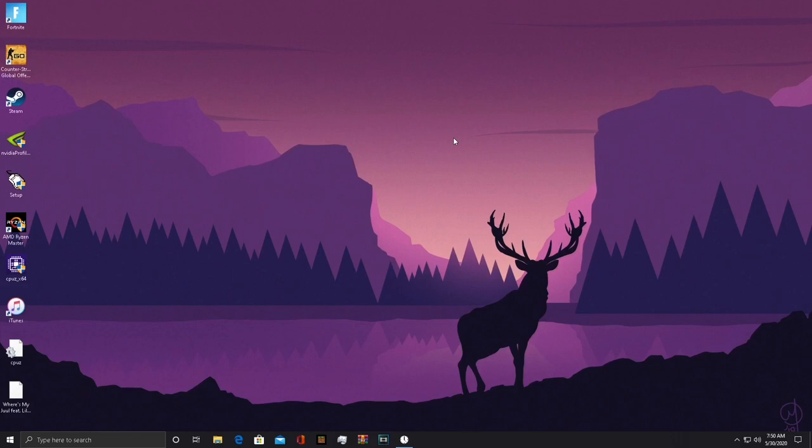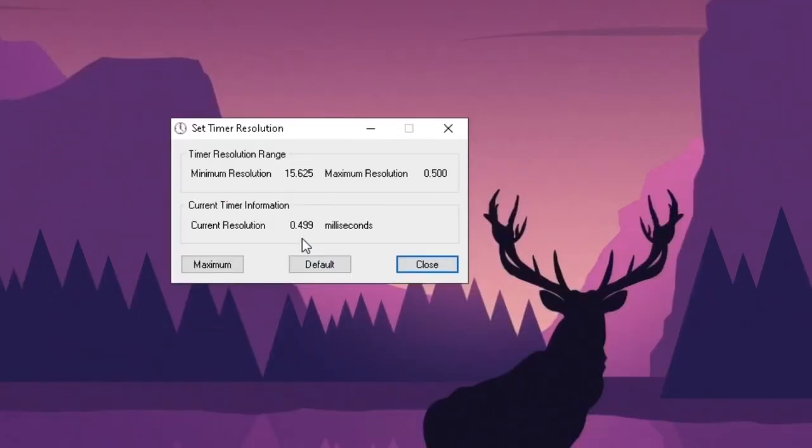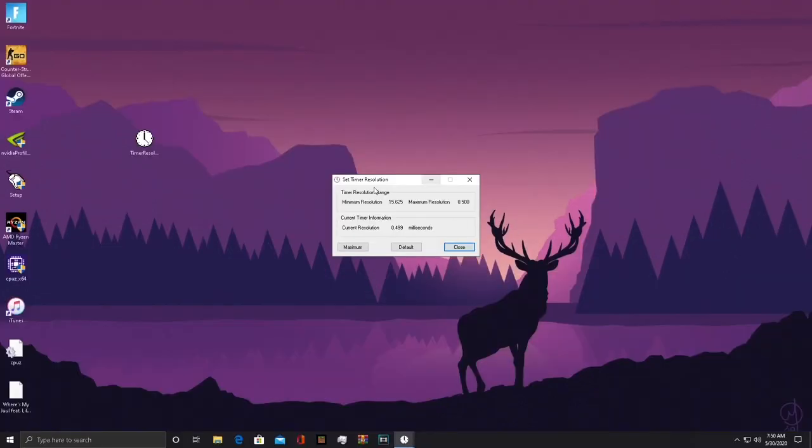I'm going to have these links in the description for you guys. If you guys are not familiar with Timer Resolution, what it does is it turns the input lag and cuts it in half. My minimum input lag is like 15, but when you cut it in half it basically goes to zero.